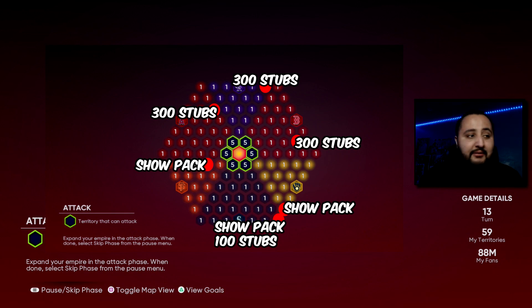Let me throw the image up on screen to my left right now. To my OGs, let's go over this together. Looking at it: you get 300 stubs on the top, to the left of that 300 steps, under that we get a show pack, under that another show pack with 100 stubs, above that a show pack, and to top it off we get 300 stubs.